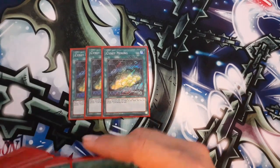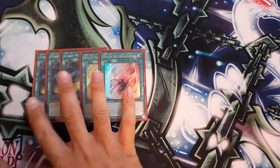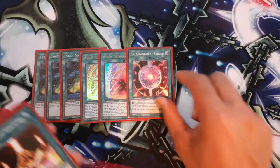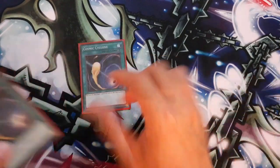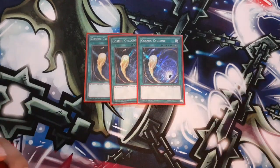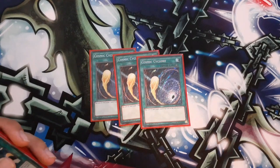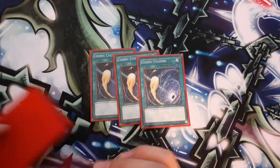3 Silent Mining, 2 Will of Salamangreat — I would play 3 but I'm tight on room so I cut one. 1 Circle, 1 Sanctuary. I also play 3 Cosmic Cyclone, which I've always explained in my previous videos. With a combo deck like Salamangreat you can usually push through Ash Blossoms, and Ash is trading 1-for-0 when they hit your Flame Bufferlo and Borrelia play — you still get your discard-draw-2 and you're still going off.